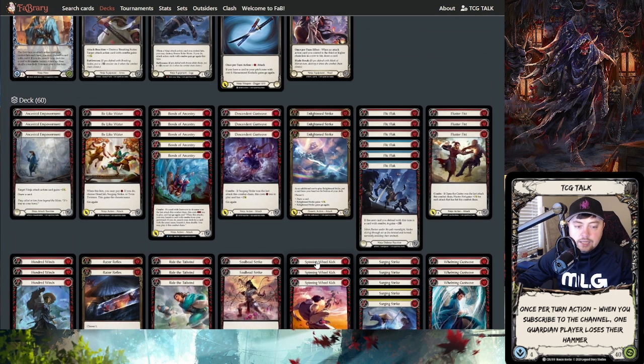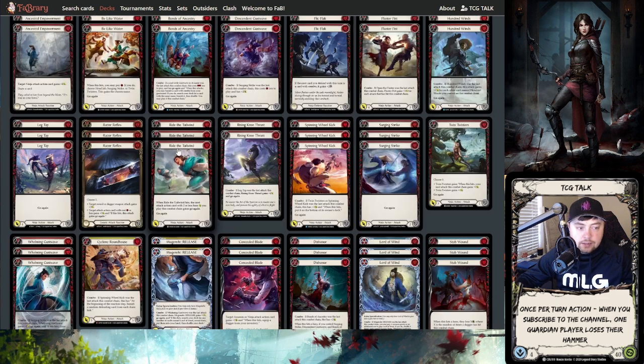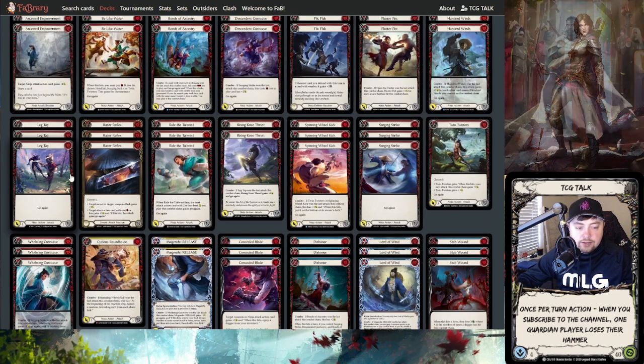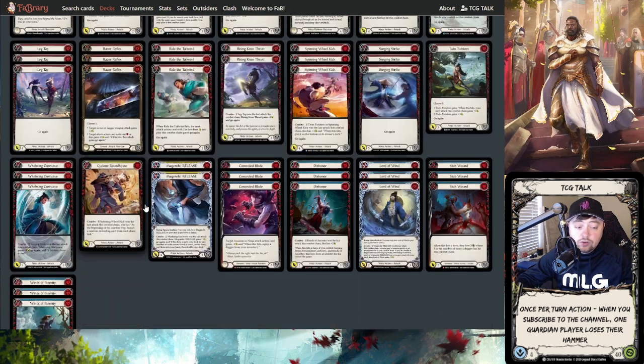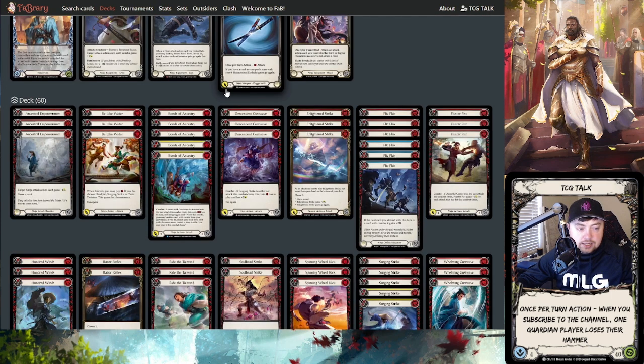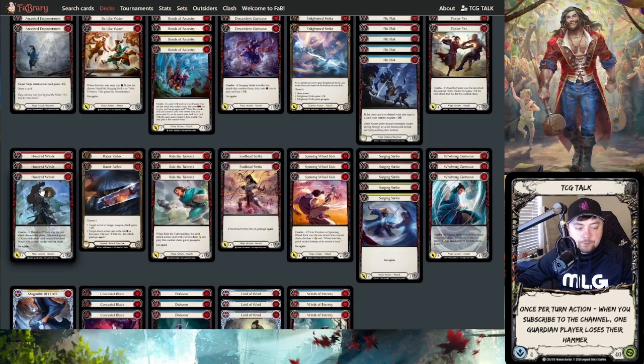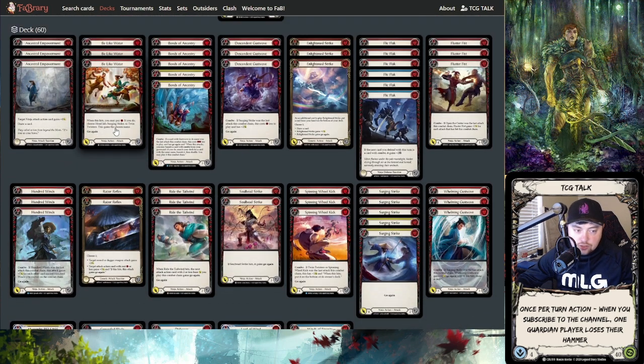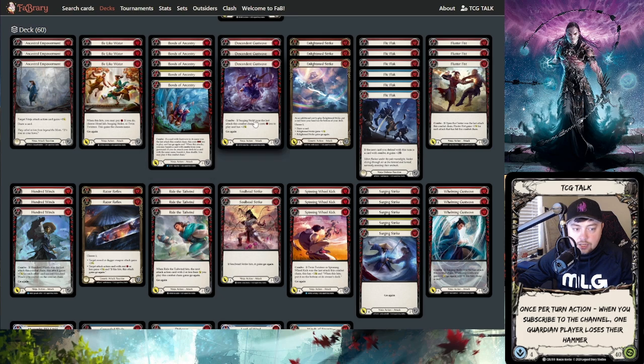Overall, this deck isn't as red-line aggro — you're not going to have a crazy starter every single turn. The prior list had about 22 starters, while this list has about 20 starters, so basically about the same but slightly less. However, its combo potential is very high — you're threatening the Surging line because you have eight Surgings almost every turn. You might have one or two turns off, but for the most part you're going to be threatening that crazy line pretty much every turn.